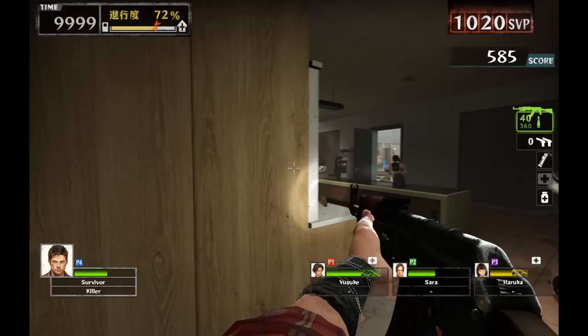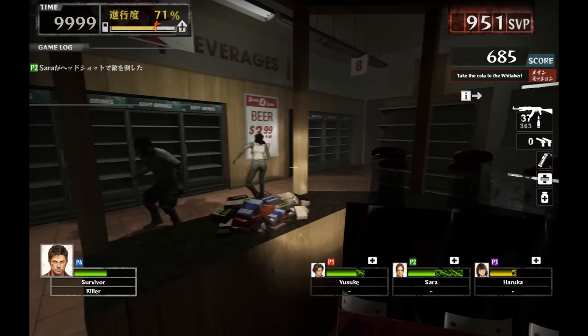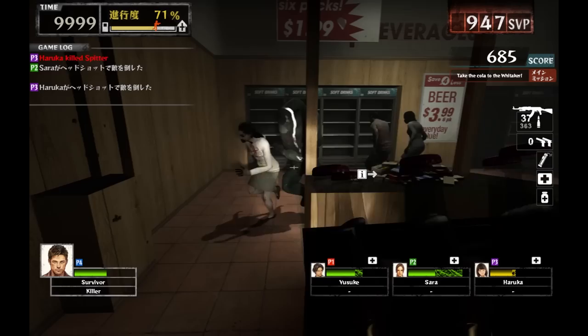The HUD for the game isn't that drastically different, but it does have some new additions, like a timer, the progress meter, the SPP points counter, and of course new portraits for the new survivors. A lot less cluttered than the Half-Life 2 Survivors HUD.